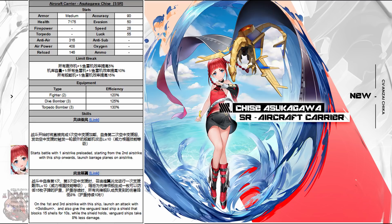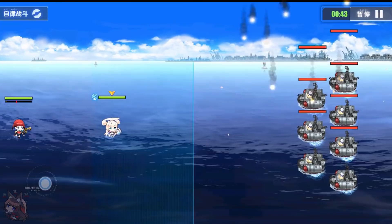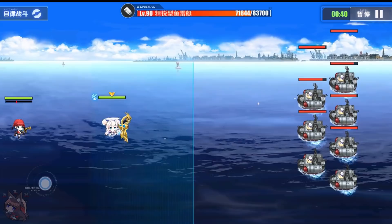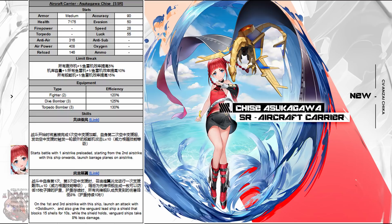Skill number 2: on the first and third airstrikes, launch an attack with Goldburn, and also give the Vanguard lead ship a shield that blocks 15 shells for 10 seconds. While the shield holds, the Vanguard ship takes 8% less damage. So not only is she preloaded, but that first airstrike is going to reduce the damage of your Vanguard ships by 8% and block 15 shells for 10 seconds. The shield effectively works for every type of damage in some respect. This ship looks amazing, but we've got 7 ships to get through.